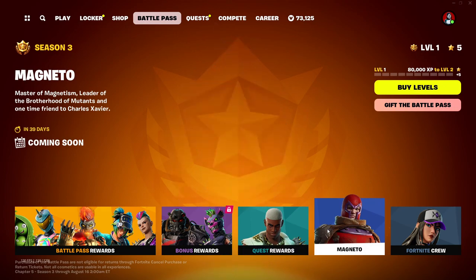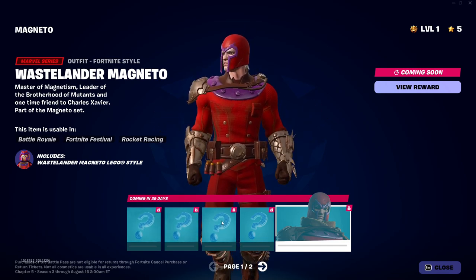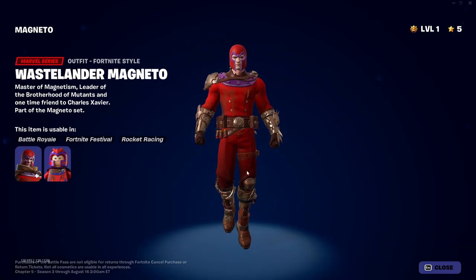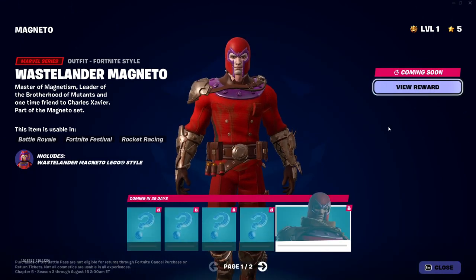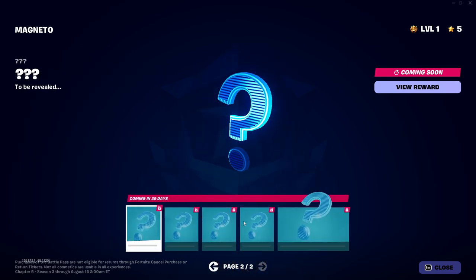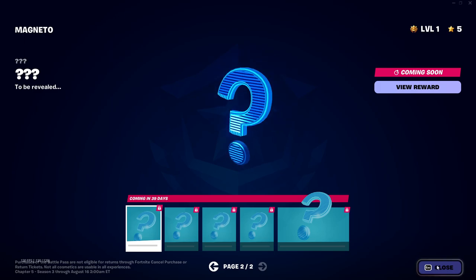Let's go ahead and take a look at Magneto himself. He's probably got a wrap, pickaxe, back bling, contrail, something. And then here's the skin — coming soon. Marvel. Wasteland Magneto. This is coming soon — it doesn't have a date on it. Oh, 39 days. And there's the second page of edit styles — contrail, pickaxe, back bling, etc.